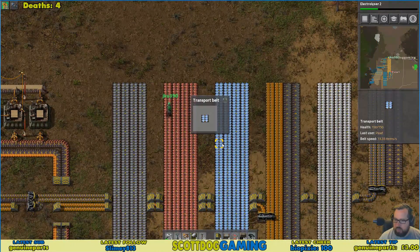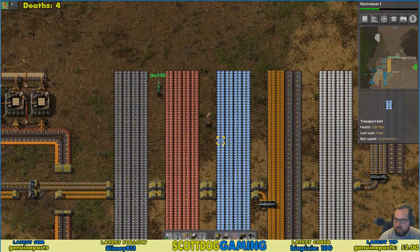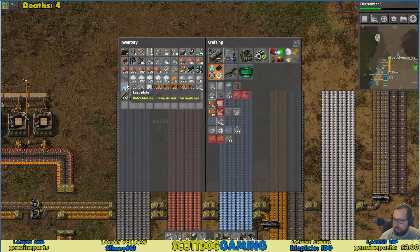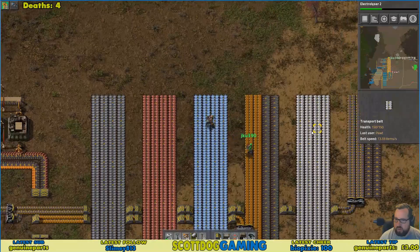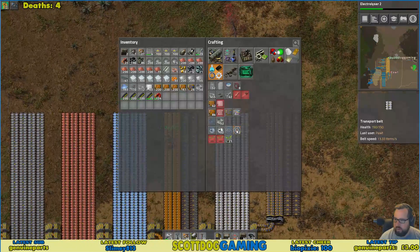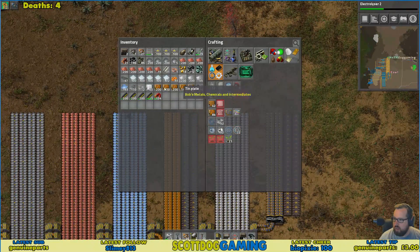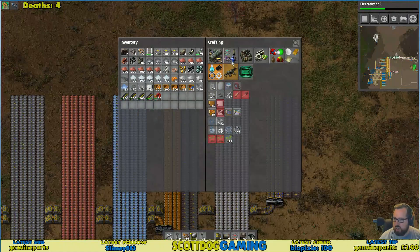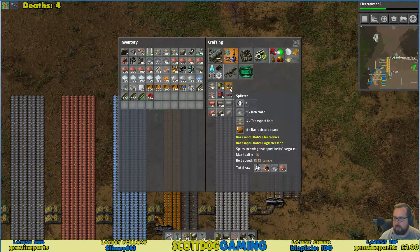I'm pretty sure this is tin. Is this tin or is this tin? The easiest way to find out is just pick it up. That's lead. That tin was all the way over here. Yeah. That's glass. This is tin.